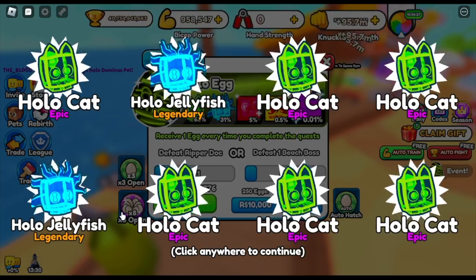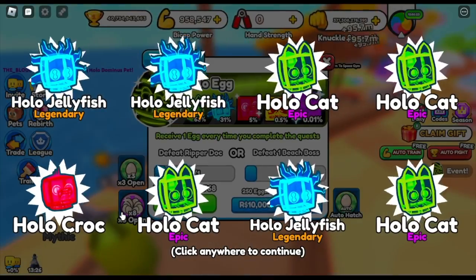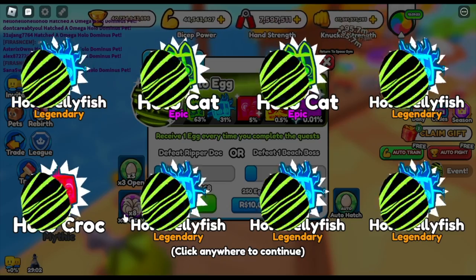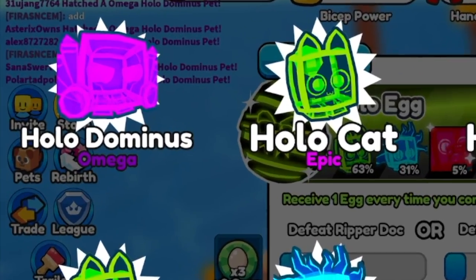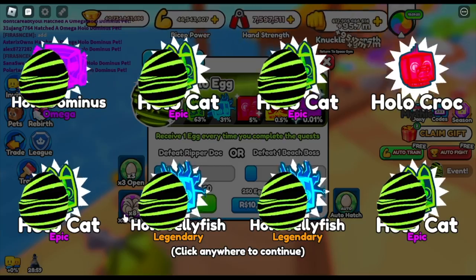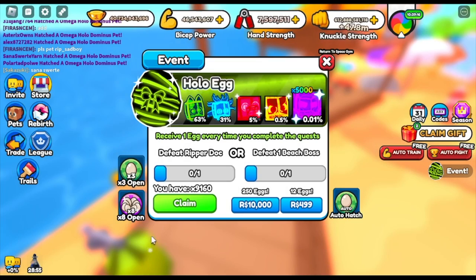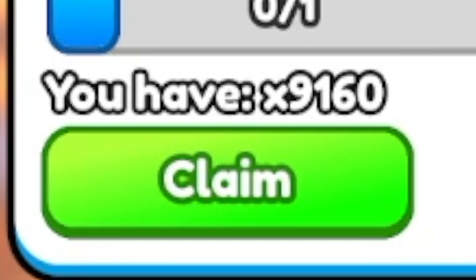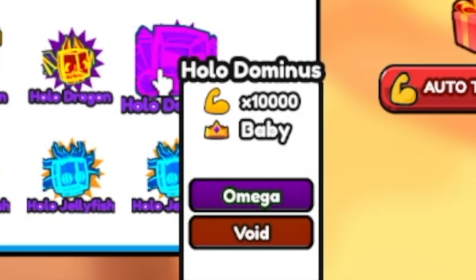We're gonna spend all the eggs — 10,000 left. We're gonna fast forward it until we get another one. There you go, another holodominus! Can you guess how many eggs did we hatch to achieve this? 9,160. So more than 5K eggs was enough to get two. Do we have good luck? Comment it in the comment section. Wow, check it out — void! The power is twice.